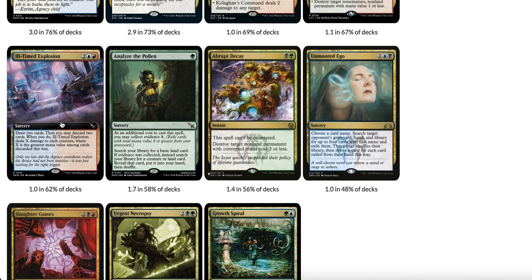We also have Ill-Timed Explosion — 4 mana sorcery, draw 2 cards, and you may discard 2 cards. When you do, it deals X damage to each creature, where X is the greatest mana value among the discarded cards. So it can be a Wrath and also card draw. Also, Analyze the Pollen lets you search up basic lands, and later in the game you can exile cards from your graveyard, collect Evidence 8 — totaling mana value 8 or greater — to search for a creature or a land like Niv-Mizzet, Elesh Norn, Omnath, or just a land you really need.